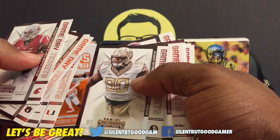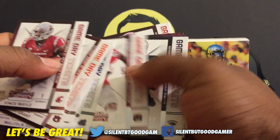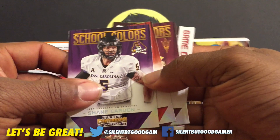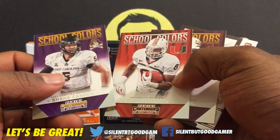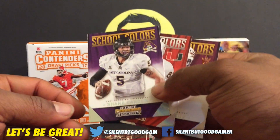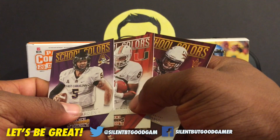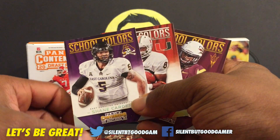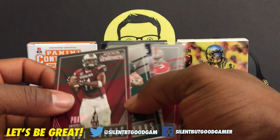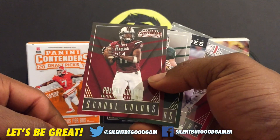These are some of our pulls — Devontae Davis. Another insert you'll find in the 2015 is the school colors, which definitely highlights the school colors. Got the little pirate on there. Duke Johnson and Jalen Strong. I don't like the 2015 school colors that much — just not from that series. The 2016 series school colors look like they used a lot more color, and I like how they simplified the bottom.